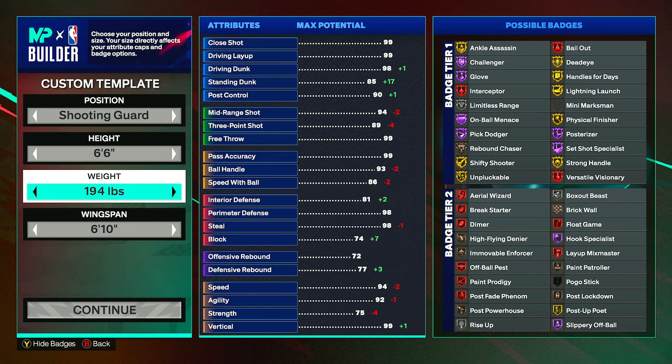For pass accuracy, put this to a 71 — that's good enough and gives silver dimer and bronze break starter. For ball handle, go to an 81; you'll get some dribbling badges here — bronze ankle assassin, silver handles for days, silver unplugable, and you also get strong handles once we get to the strength. Speed with ball can go maxed out to an 86, which gives gold lightning launch.